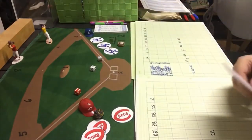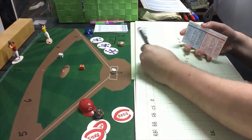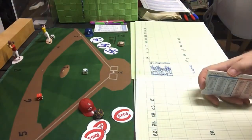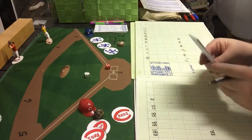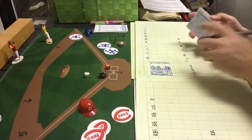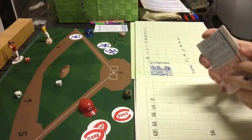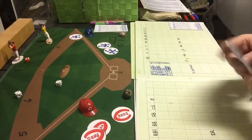Dusty Baker leads off the bottom of the fourth with a 4-5 — strikeout, Blackwell's fourth. Rick Monday gets a 1-5 — strikeout. Ron Cey gets a 5-8 — going to be a single, the Penguin with a hit with two down. Lee Lacey gets a 6-4, a fly ball to left field — no runs come across for the Dodgers in the fourth.